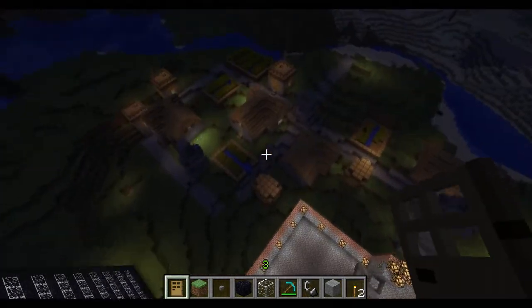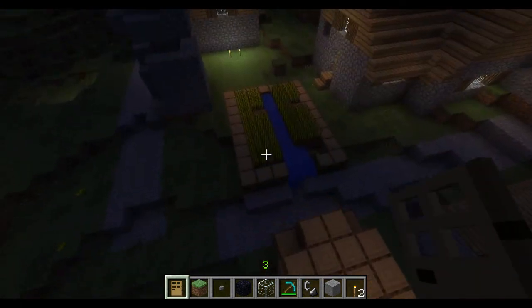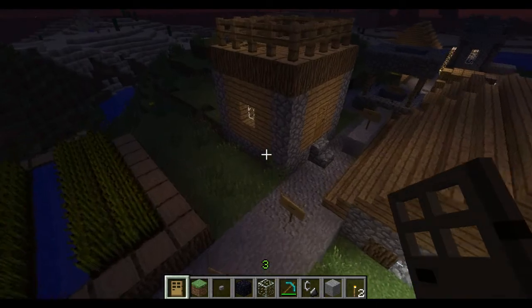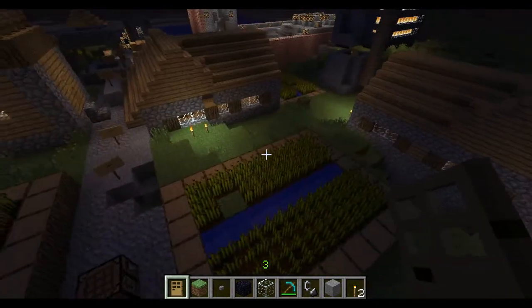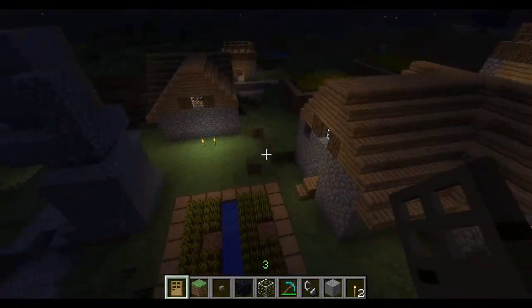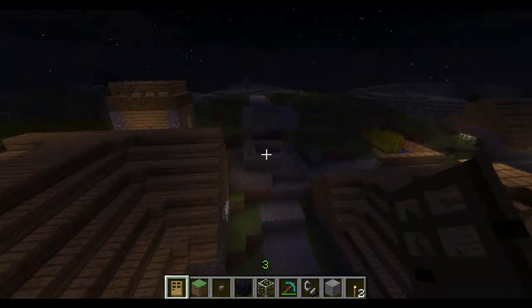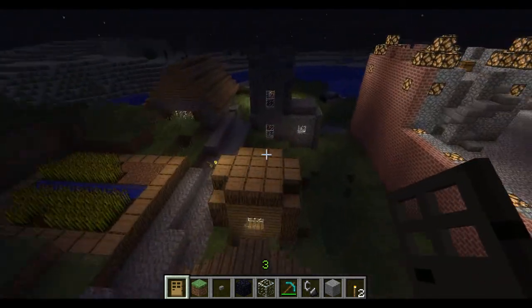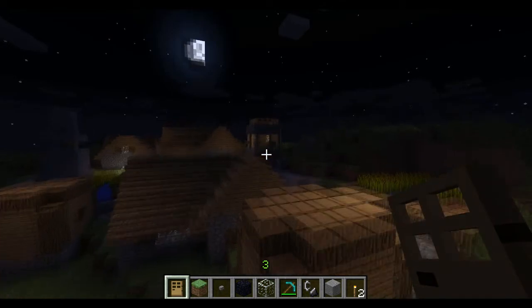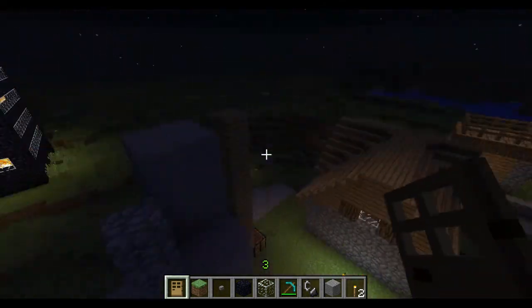We stumbled upon this NPC village and played survival for a while. You can see it came with wheat — they had wheat farms in this village and there were villagers running around, but we killed them. There are random houses and buildings here; all the wooden buildings you see were already generated here. There's nothing inside of them but there were random NPCs just stuck in the buildings.